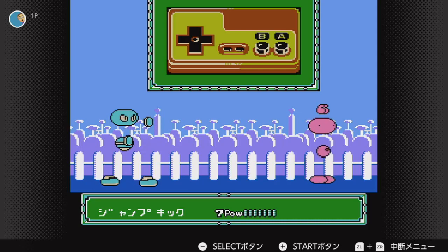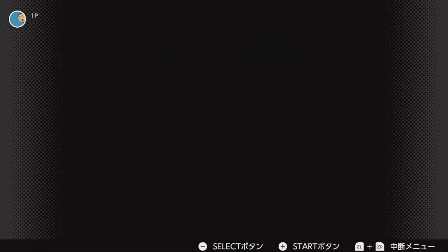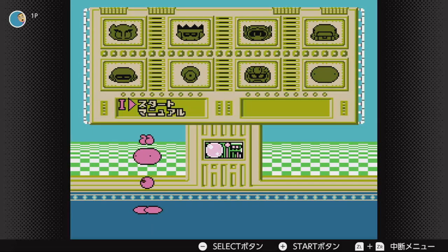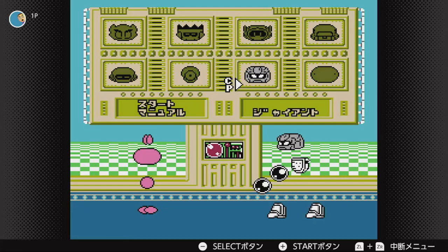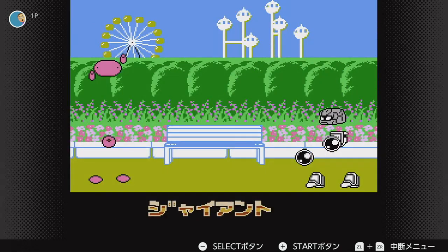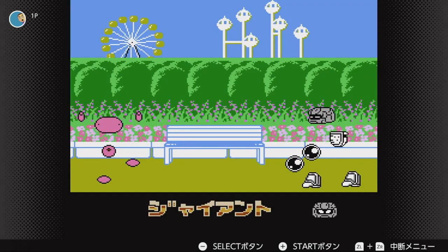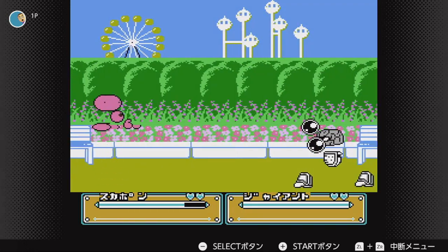The only thing about Joy Mech Fight that's a little bit different from a traditional fighting game is that there isn't actually a timer during the battles. So let's get into a battle right now. When you're fighting the game, there is no timer — the game can go on for as long as it wants.